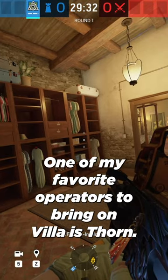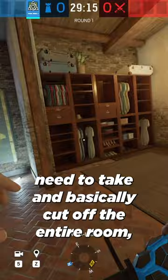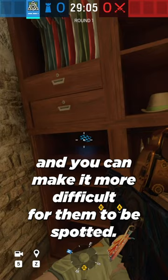One of my favorite operators to bring on Villa is Thorn, just because of how control dependent it is for the attackers. You can set up a bunch of Thorn traps on major routes the attackers need to take and basically cut off the entire room. Hide them in nooks and crannies like this and you can make it more difficult for them to be spotted.